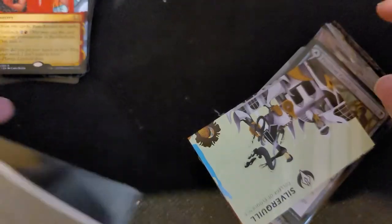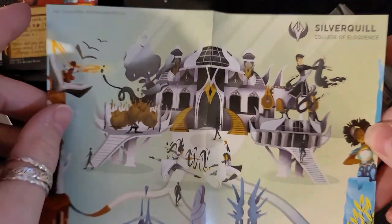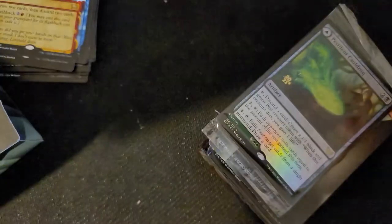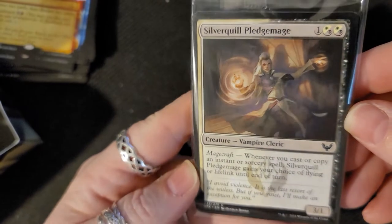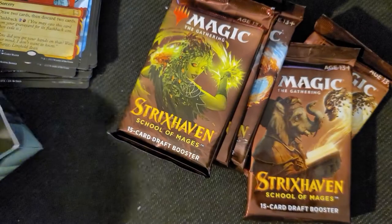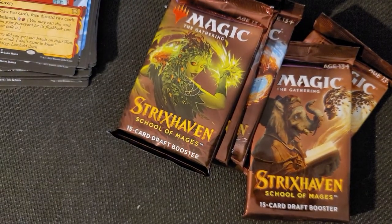All right, let's see what we can pull here. Slides open — we got a die, black die, okay we don't care about that. That's all that's in the box. There's a nice photo of the college and how to play, I guess to deck build. Then we have the Pestilent Cauldron, which I'll keep in the package. We got these cards that are in the packs, which I'm not going to open, and five booster packs.